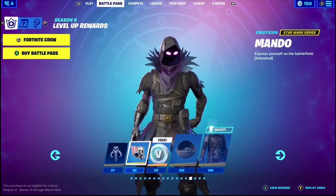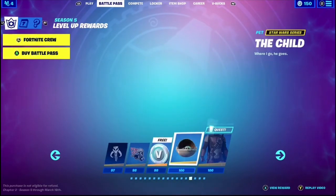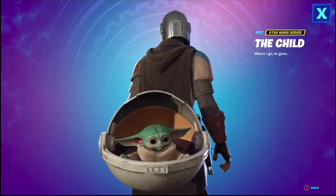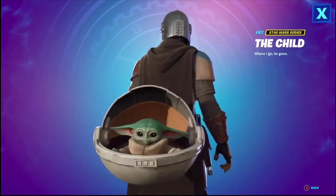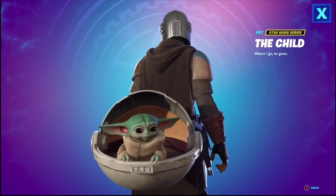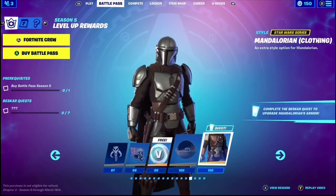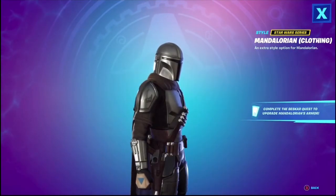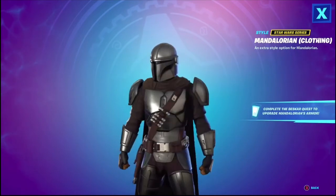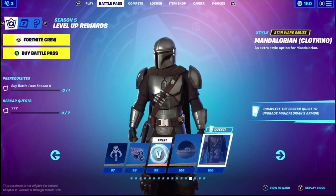Love the Mandalorian. Mando Pew Pew — I like that. Wish Boba Fett was there, but who cares — Grogu is here, or Baby Yoda, or the child. Oh my gosh, this is the best back bling in Fortnite history. I love it, he's so cute. Oh my god. Best back bling ever. We got Mandalorian in Beskar. That is cool. Pretty sure he got the Beskar in Episode 3, The Sin. But honestly, I love the Beskar suit he has. That is so cool.